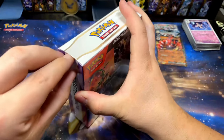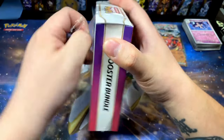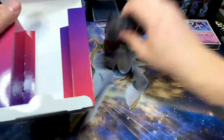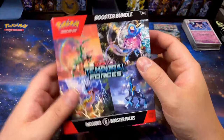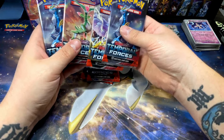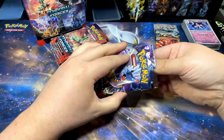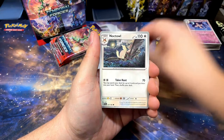So far so good. That Metagross — I actually saw it when somebody pulled it and posted it on Reddit, and I was like, 'oh that card's pretty sweet,' and here I am pulling it. Out of all these future paradox Pokémon, I think Walking Wake is probably my favorite, so that'll probably be the packs I leave till last for this set. I usually just choose my favorite Pokémon on the packages and leave those for last.